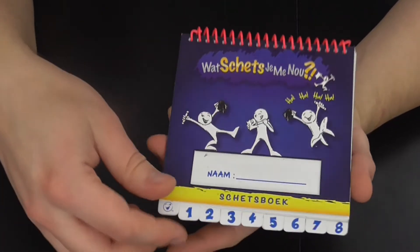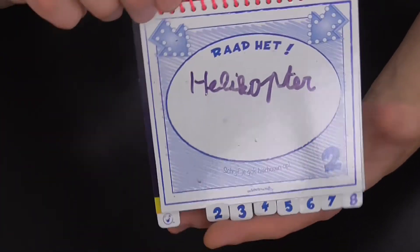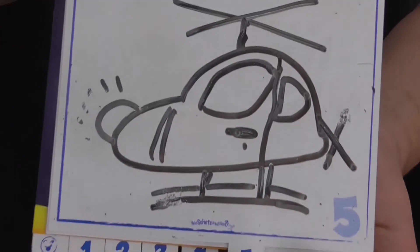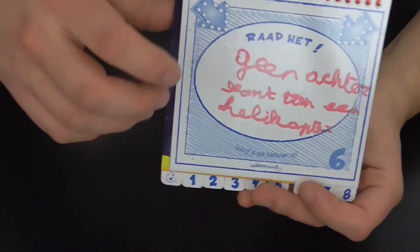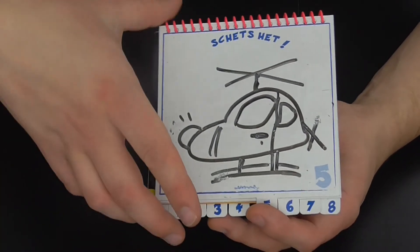Het volgende boekje: hier moesten we een helikopter hebben. Dat is een helikopter, dat is goed geraden. Steeds een helikopter, nog steeds een helikopter. Dit ziet er nog uit als een helikopter, maar toch is het ergens misgegaan. 'Geen achterste deel van een helikopter' staat hier geschreven. Dat komt omdat er van die streepjes bij stonden en een kruisje, vandaar dat de persoon dacht dat het niet het achterste deel van een helikopter is. Het grootste deel was ook nog goed gegaan.